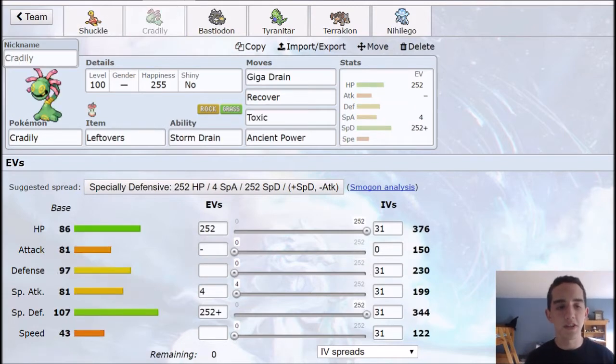Up next we have Cradily. This is our special wall — this thing is actually really underrated. While it has a kind of iffy typing with rock-grass, it does have a lot of good switch-in options. Obviously this team is super weak to water attacks, so having Storm Drain on this gives you a reliable switch-in against a lot of people on rain teams. Leftovers obviously just helps keep it alive. Energy Ball, Recover, Toxic, Ancient Power — pretty typical stuff for it.